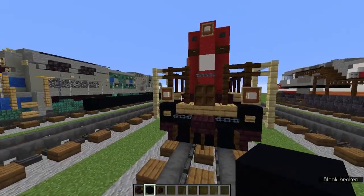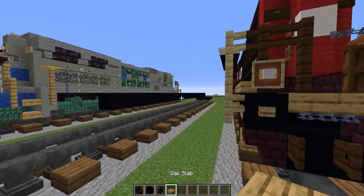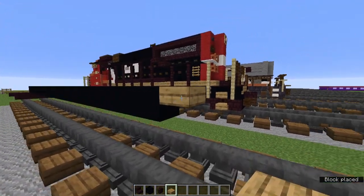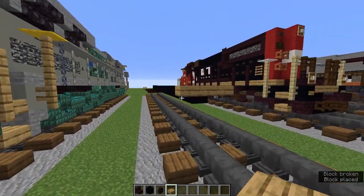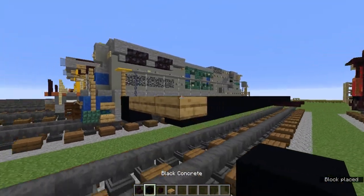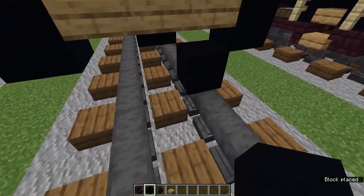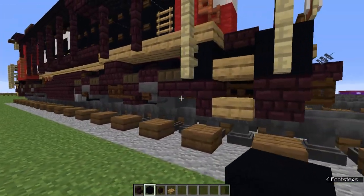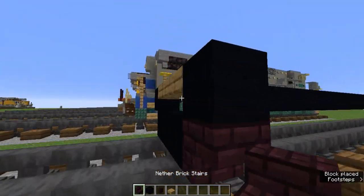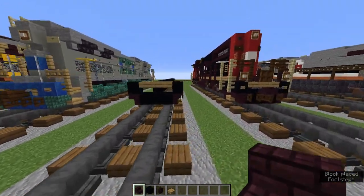Actually we are going to make that 30 blocks — remove the 31st one. We are going to grab the oak slab, make it an upper oak slab, and make it three blocks wide like that. Let's add black concrete on either side, then add three on the bottom as well. Then we are going to add upside down nether brick stairs on the corners.